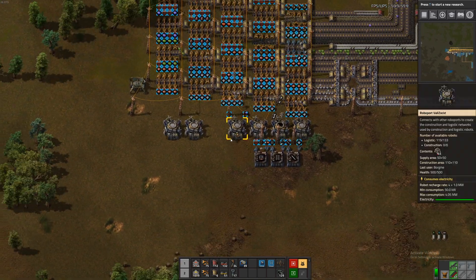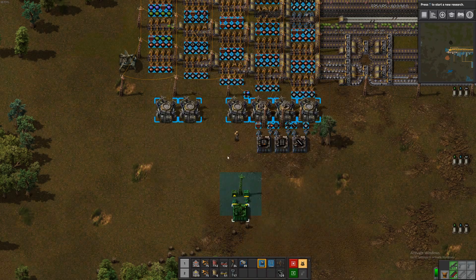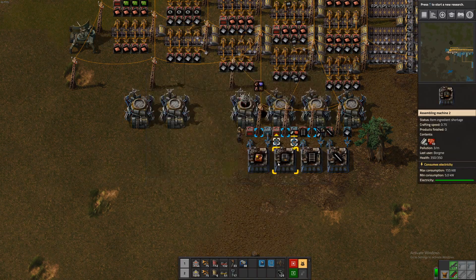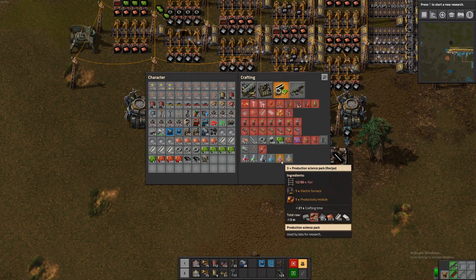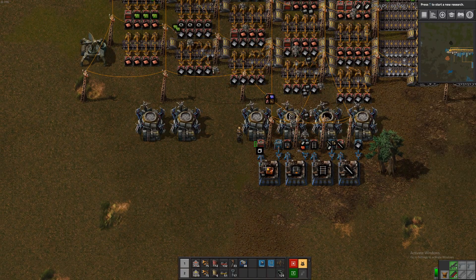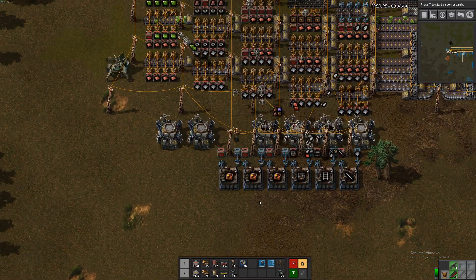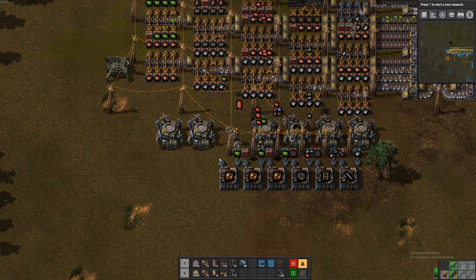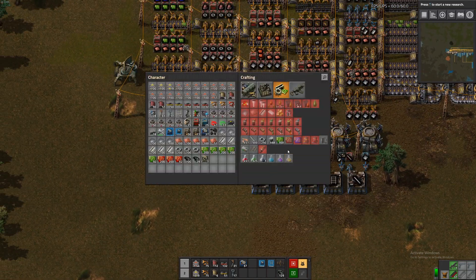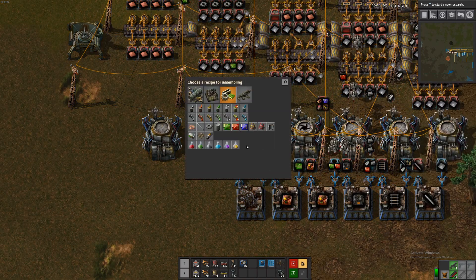I guess we'll save going to get some copper for next episode and just get productivity modules started up here. So what does a productivity module take? Nothing we do not have already. And we need one for every 3 science packs — we can fabricate one every 15 seconds. If we create 5 of these we have one every 3 seconds, or we could just make 3 and have one every 5 seconds. That should probably be enough — honestly that's probably a bit overkill. We do have a limited amount of resources, so let's think about that and just start up our purple science.